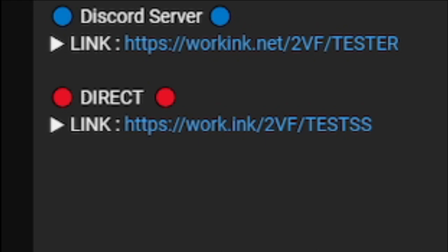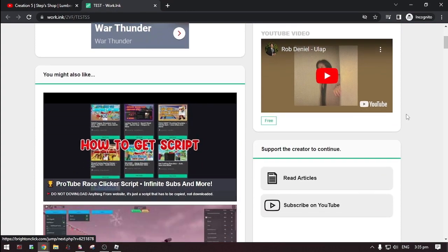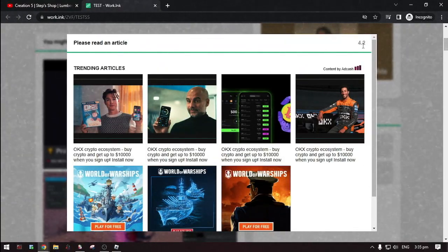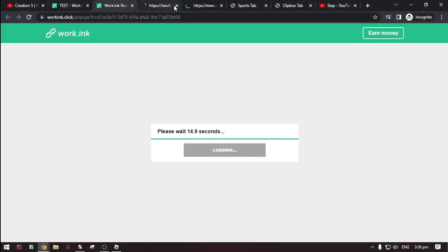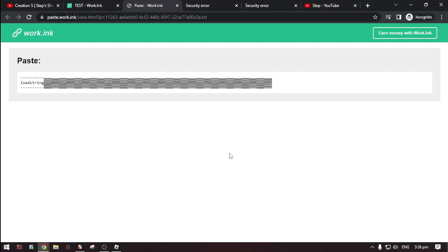Now select one, then scroll down and follow the steps. Click this, go to destination, then click 'Proceed to Target'. Here it is — the script. Now copy the script and paste it into your executor.